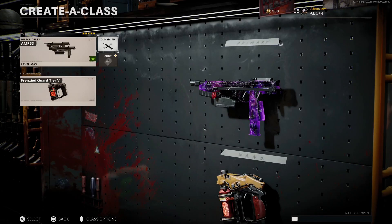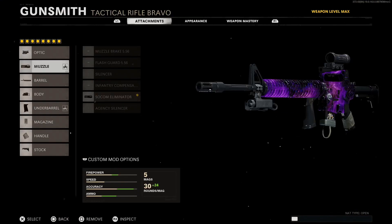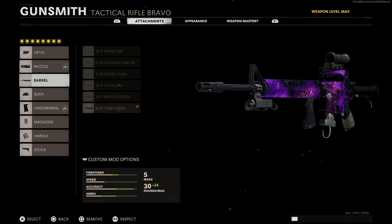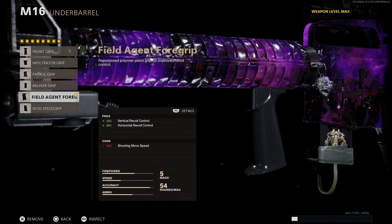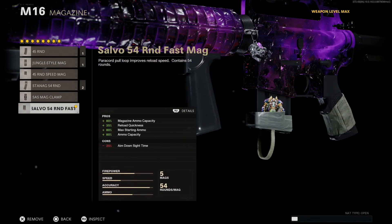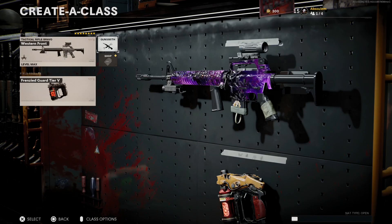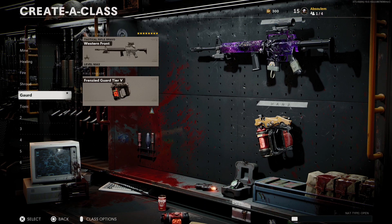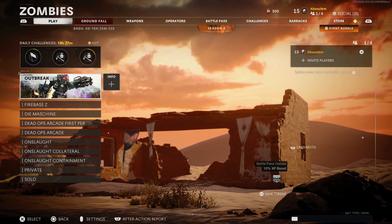I use Frenzied Guard and I also use Ether Shroud. I've tried both and Frenzied Guard served me a little bit better so I'd recommend that over Ether Shroud. However, you're not going to really be using your field upgrade to actually beat the boss, so use whatever you like the most and are comfortable with. To summarize: AMP-63 pistols or the M16, and then Frenzied Guard or Ether Shroud is my top loadout.